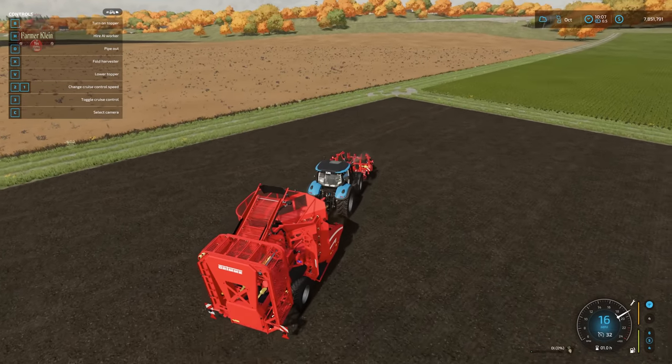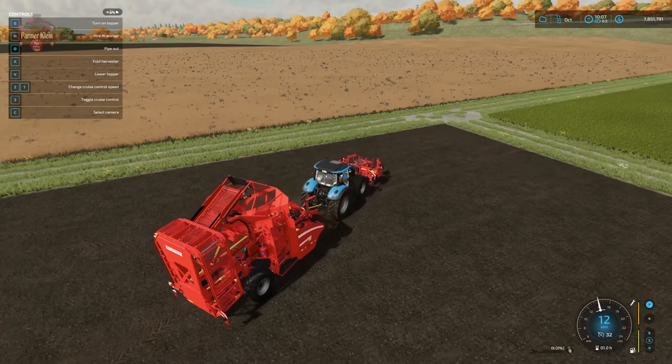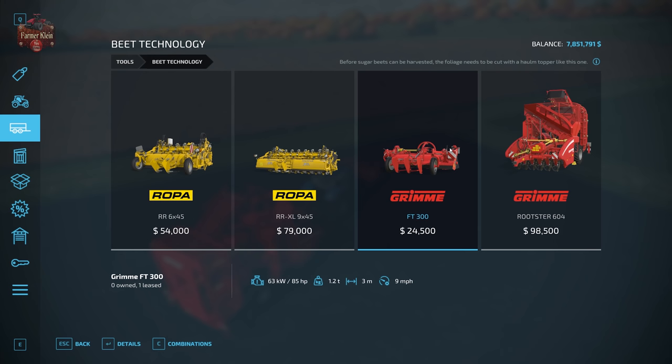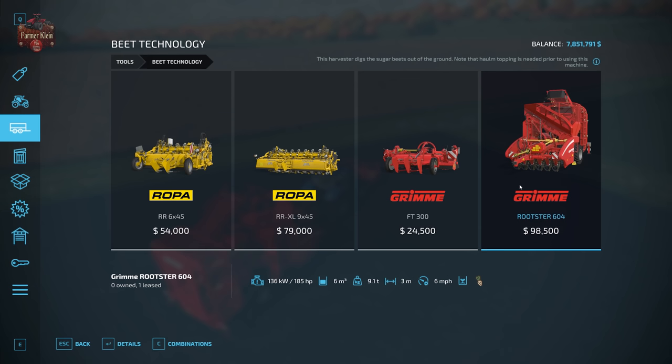For the pull-behind harvester and front topper, go to the shop under Tools, then Beet Technology. The FT300 topper is $24,500 and the pull-behind Rootster harvester is $98,000 — still a pretty big investment at around $120,000 combined.